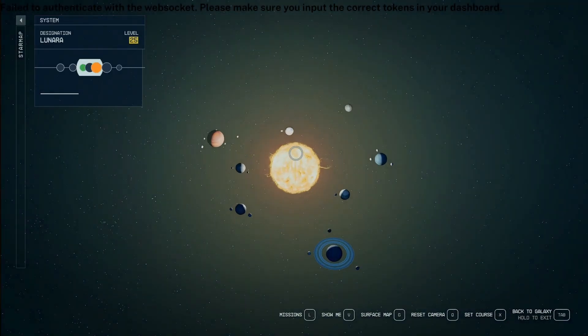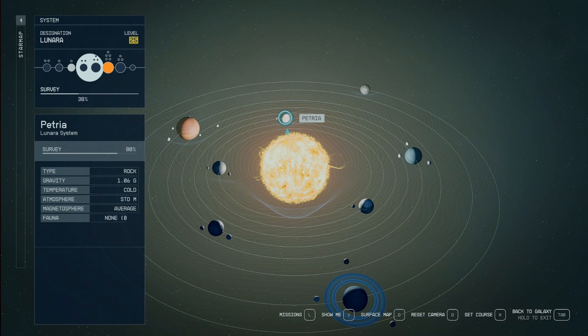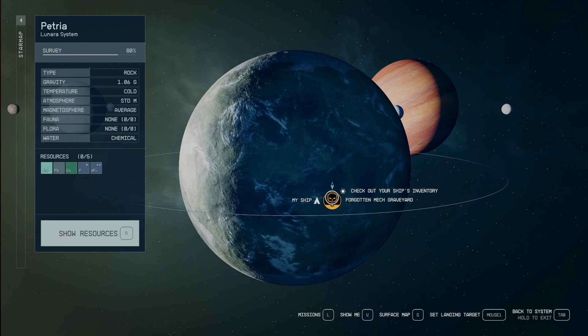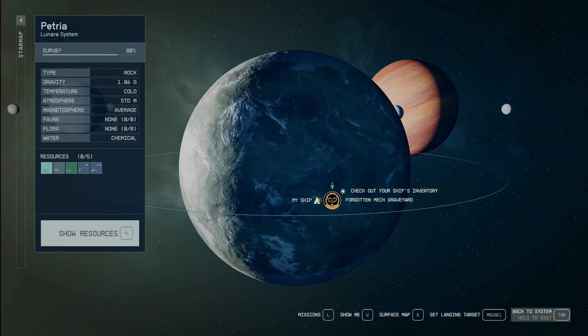We're going to head into that system and look to the top — you'll see Petria right here, Petria, one of the planets. And then once you're here, you're going to find this symbol — that is the Forgotten Mech Graveyard, which we are currently at.